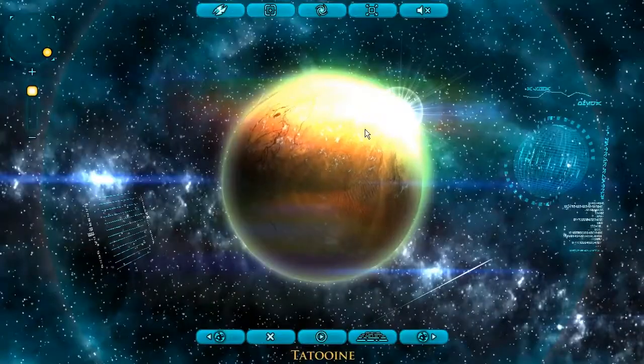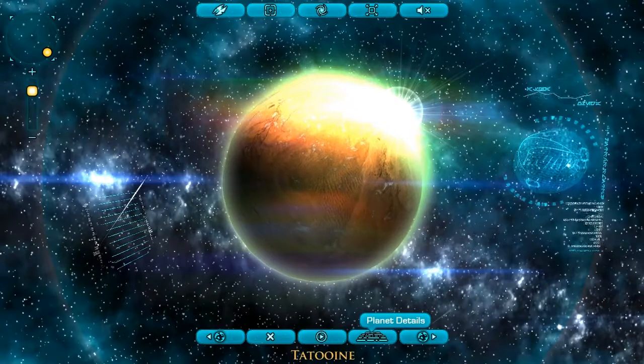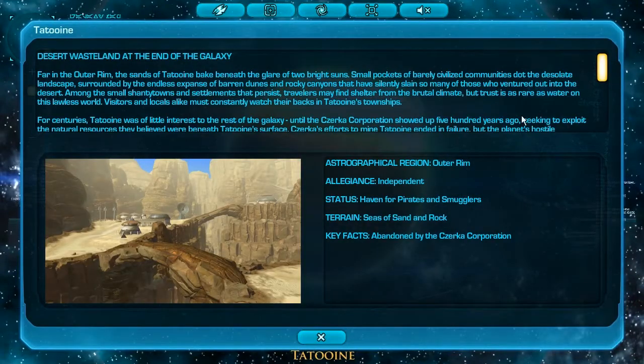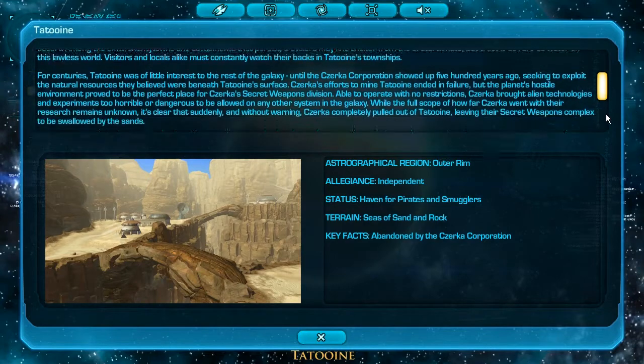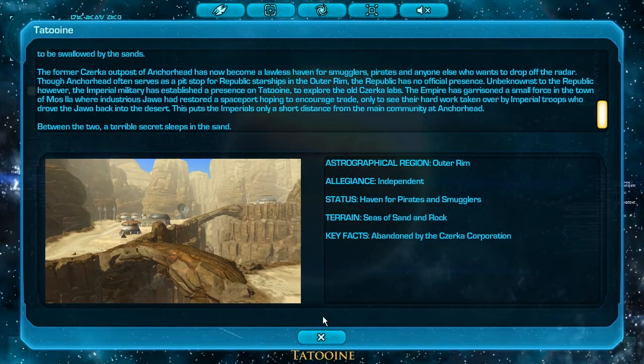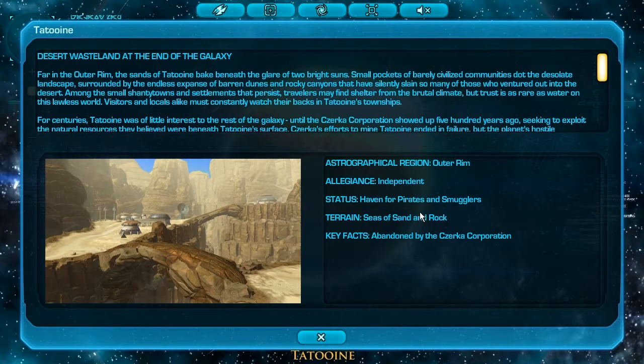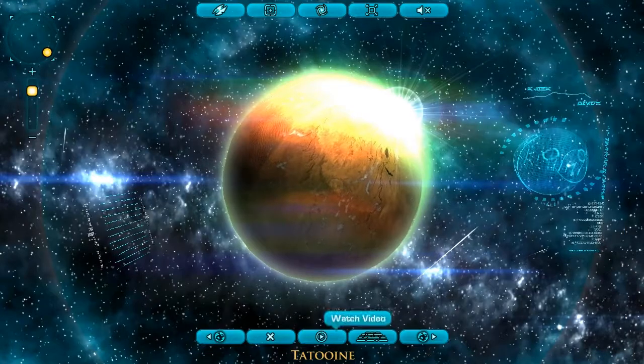I guess I have to check one. This is Tatooine. If you want to check the details — it's basically just some text showing roleplay info. It shows Allegiance: Independent and such. Let's check the next planet.